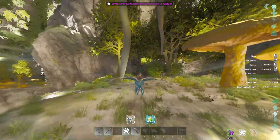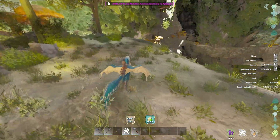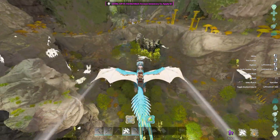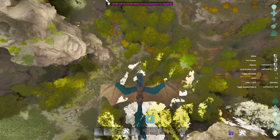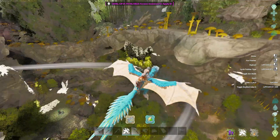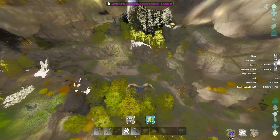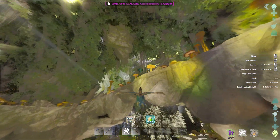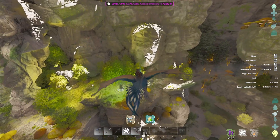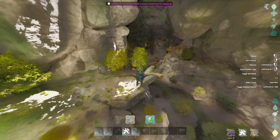When you're in that glide, if you press shift it'll speed up and go downwards a little bit. Here's the normal glide — you can look all around, it's just slowly going straight. But as soon as you hold shift, it'll come down and you can do like some dives and pull up. Pretty cool.